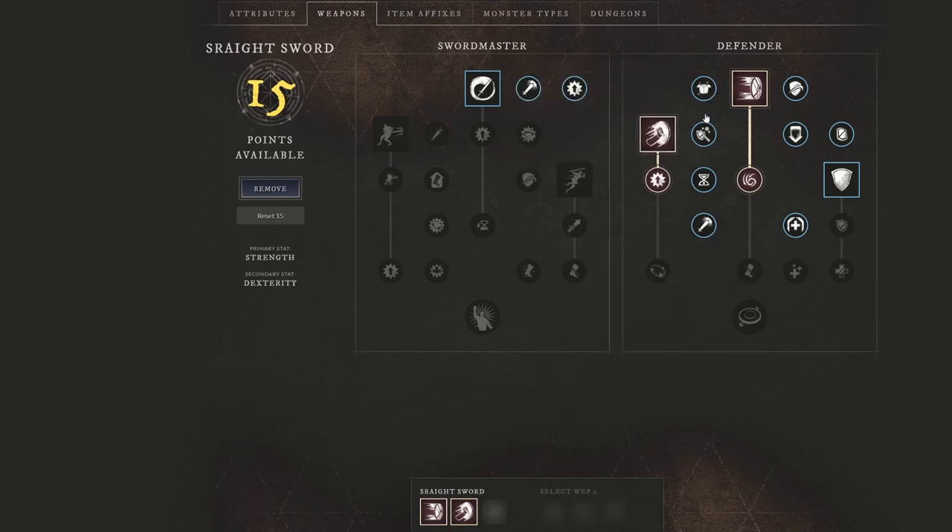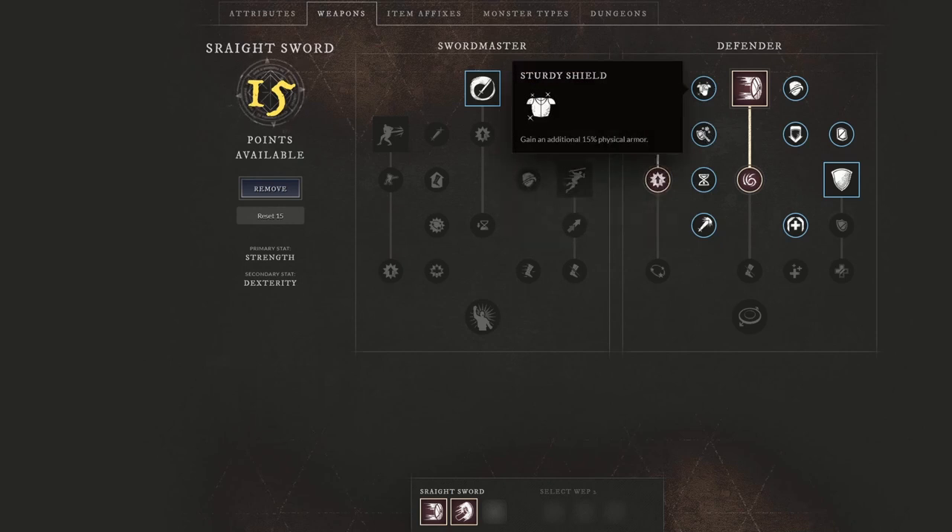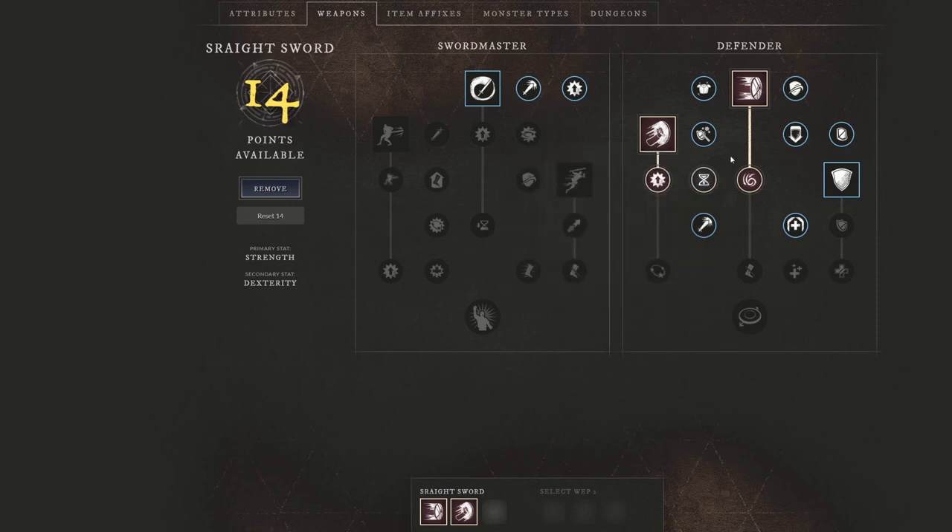Looking through some of these passives, you're going to see that some are on the tankier side — reducing damage from magical attacks and gaining additional physical armor. We're going to skip both of those because we're focused on damage this time around, focused on dueling. We're going to jump into 'one with a shield': when you block with a shield, all shield cooldowns are reduced by 1%. One thing you'll have to realize with this build is the cooldowns are fairly long, so use your shield to get them back up quickly.